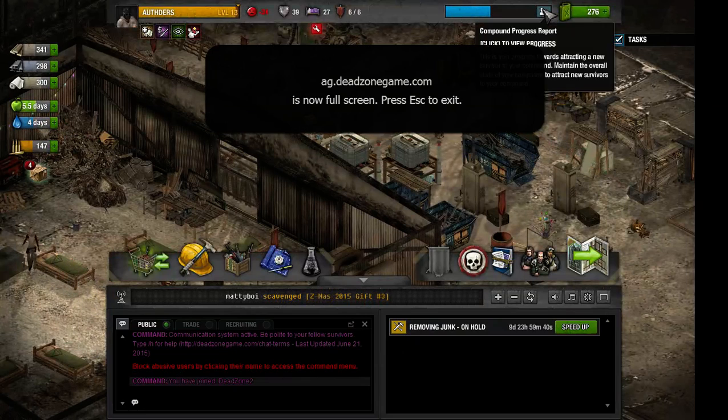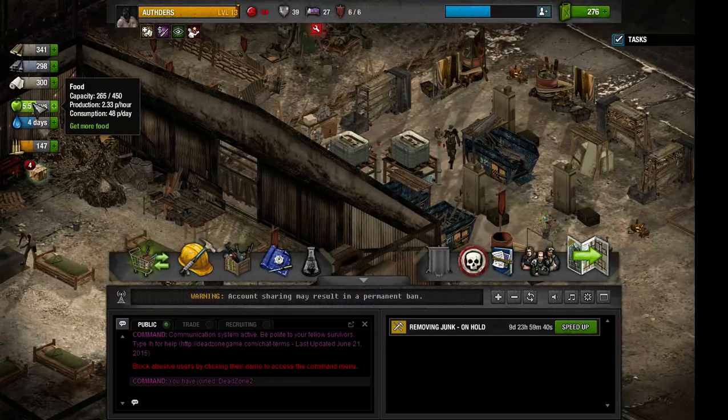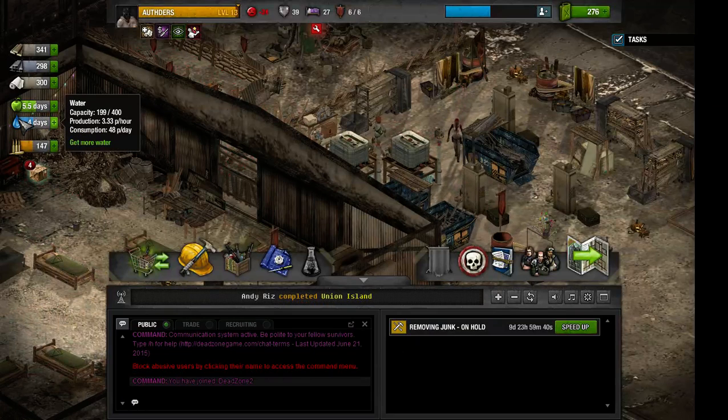Wait, how many do we need? We need 8 times 8. So 48 per day — 48 times 8... 8 times 8 is 56, and 4 times 8 is 32, so 358... yeah, 386. Yeah, 386 — I think that's right. We have enough, yeah, we have enough.